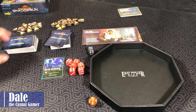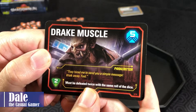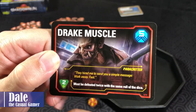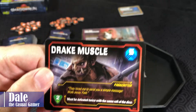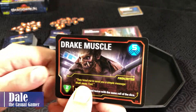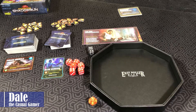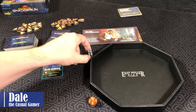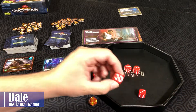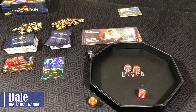Turn one: we'll flip over an encounter. We've got Drake Muscle — we need a total of five on our dice. It's a pair of Critter, must be defeated twice with the same roll of the dice, and if successful we'll get an additional two money. So this will be worth three Nuyen if we succeed. We take our six basic dice and we've got a five once, then we can use a two and a three to complete that encounter.